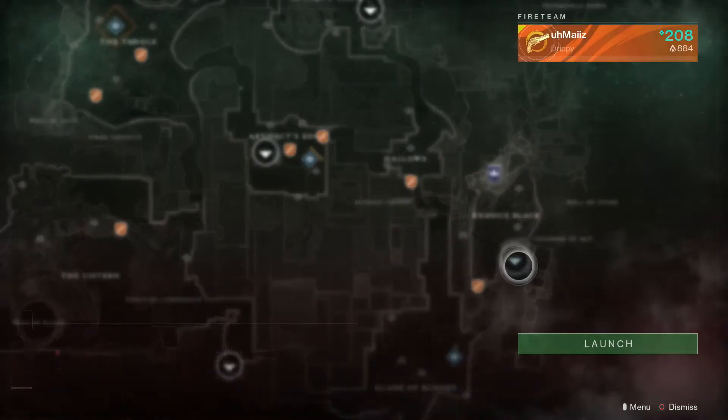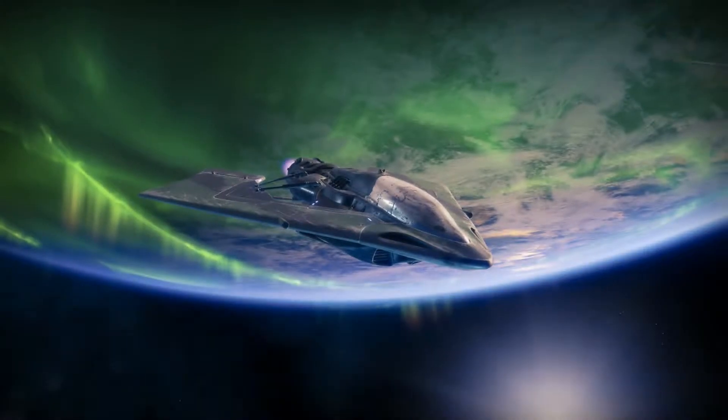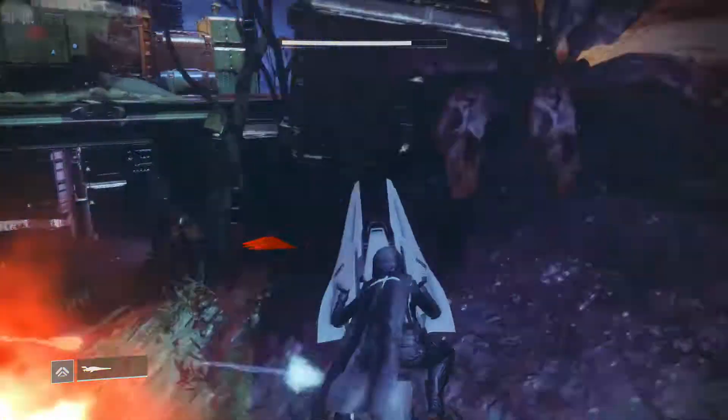From here I'm going to be showing you guys this glitch where a loot chest will keep spawning in. All you have to do when you get onto this planet is get onto your pike, and then from here you're just going to follow the path that I take.